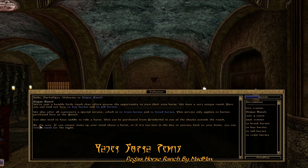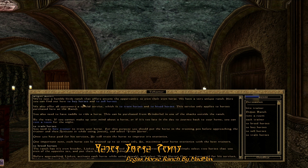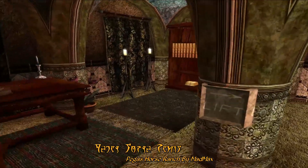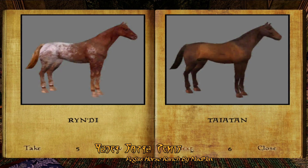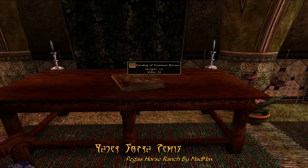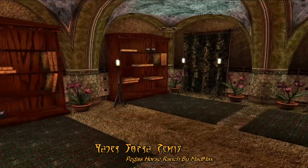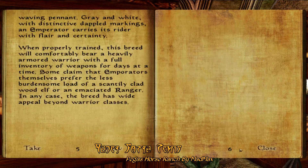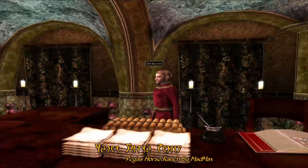As soon as you enter the main building, you'll be greeted by the front desk NPC that'll explain that you can buy, sell, breed and train horses on the ranch, assuming you've got the coin. All these different topics have a fair amount of dialogue to them, explaining each one in detail. You'll even find a complete catalogue of all the available horses, which includes over half a dozen different varieties of breeds, and books scattered across the ranch going into more detail about all these different types of horses, their origins, strengths and weaknesses.